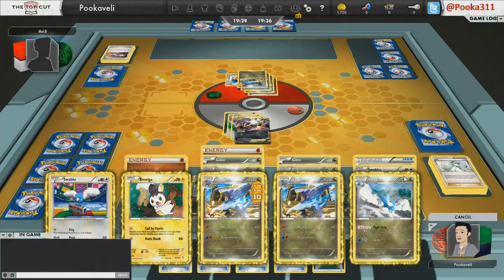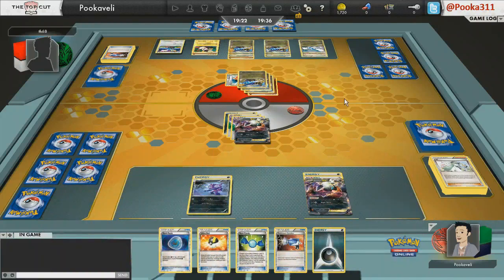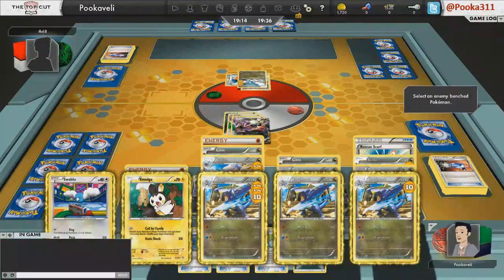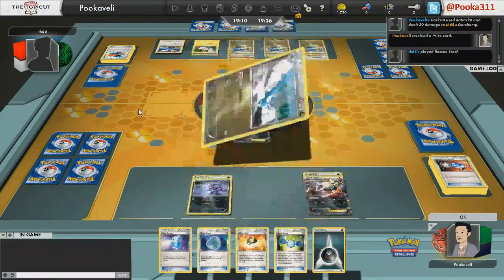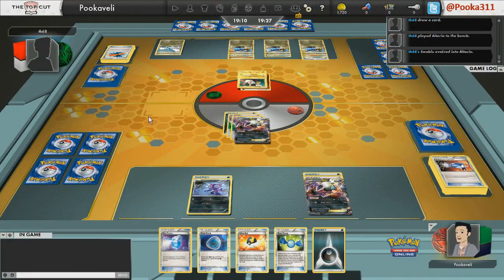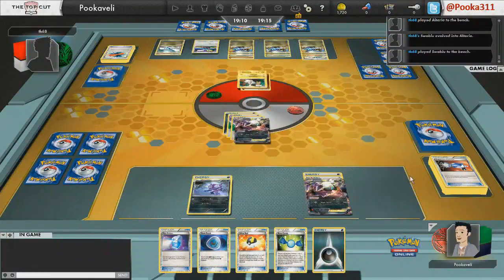I'm going to play the Catcher and drag up an Altaria. Even though it's got the Rescue Scarf, he'll actually get the Altaria back along with the Swablu, which is really annoying. So I'm going to Night Spear and target down the Garchomp with 30 already on it — that way when that Garchomp comes out I can Night Spear for 90 and get a knockout. You want to get 60 damage on a Garchomp; that's the magic number. You don't want to just spread 30 to all of them — you need to hit one twice with Night Spear so when it comes up later you can knock it out with just one more.